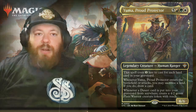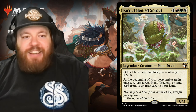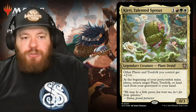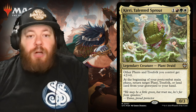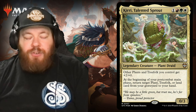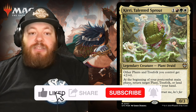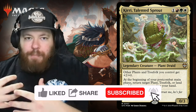Moving on, we have another really cool card called Kiri, the Talented Sprout — a little cactus plant druid. It costs one and Naya colors: red, green, and white. It's a legendary creature plant druid. It says other plants and treefolk you control get +2/+0, and at the beginning of your post-combat main phase, return target plant, treefolk, or land card from your graveyard to your hand. So if you have a land you really need back, this is your plant druid to help you do that.